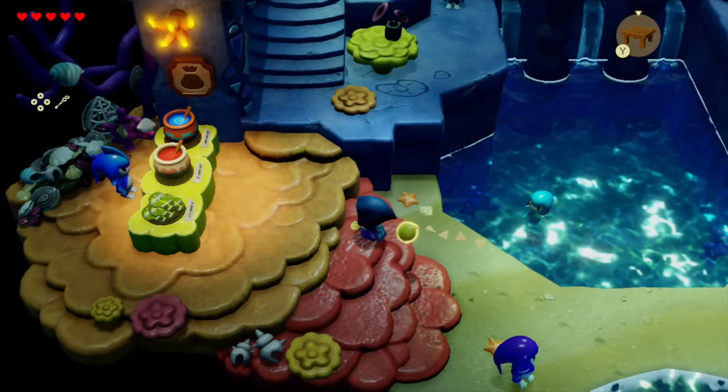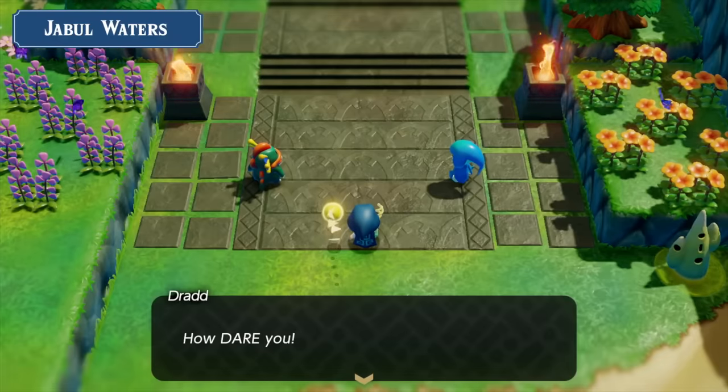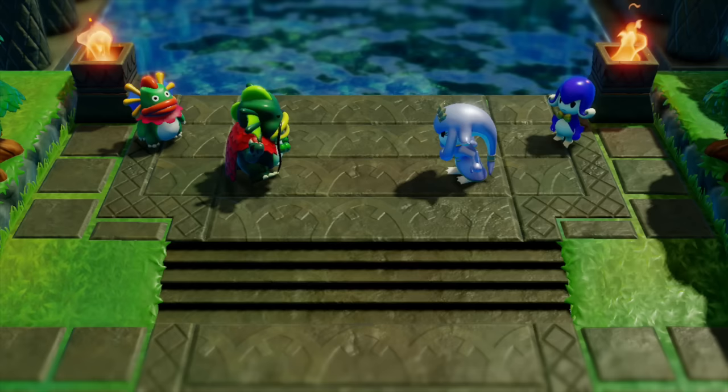Next, we see a screenshot inside the Sea Zora Village — is it Zora's Domain as it's often called? Who knows. But you see a shop with two different potions you can buy and some sort of leaf. Then we see the famous scene that all of us are curious about, where the leaders of both Zora tribes are having an argument. We actually saw a small piece of this argument during the recent trailer, where we learn the leader slash king of the River Zora — the larger character on the left — is named Drad.